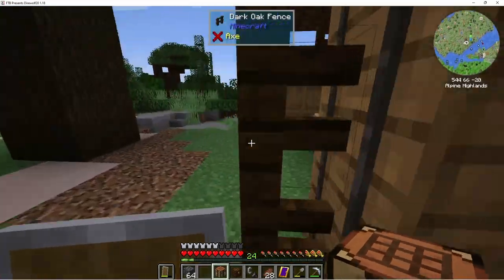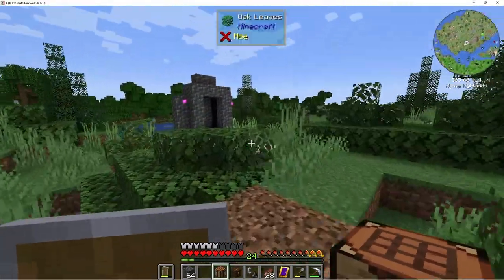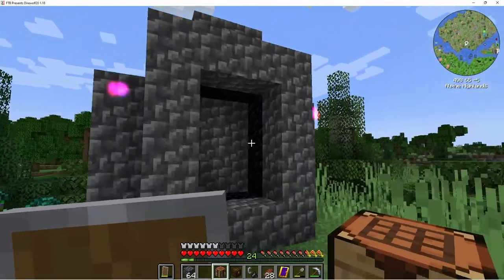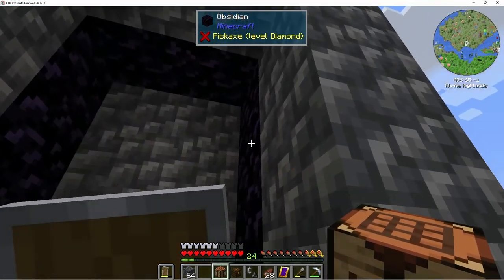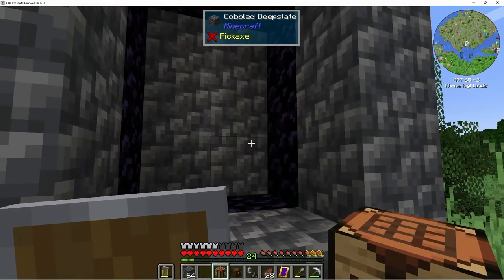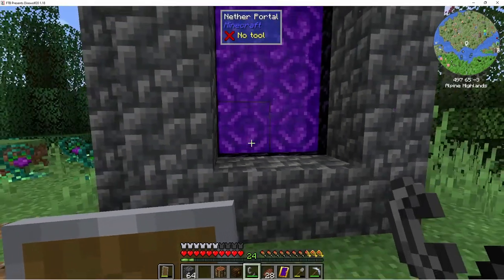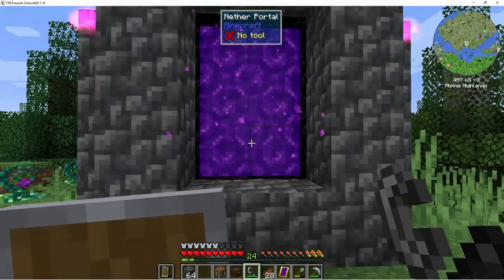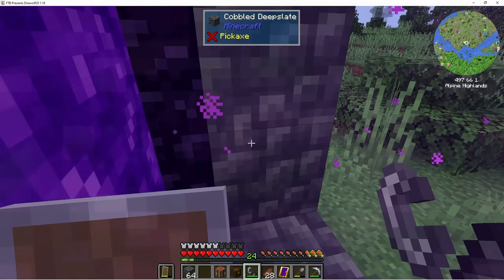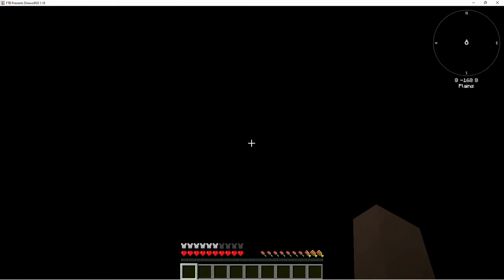I like to protect my nether portal because sometimes ghasts spawn and they can destroy your portal blocks — not the obsidian, because it's pretty blast resistant — but they can destroy your portal blocks that spawn inside, which will basically cut you off from your waypoint or your way to get in and out. That's why I put a chest and leave my flint and steel inside in case it gets broken, plus a crafting table just in case.